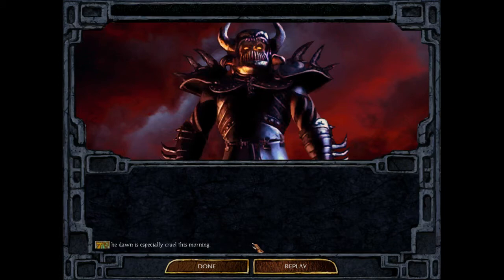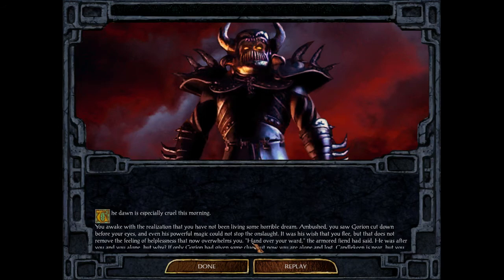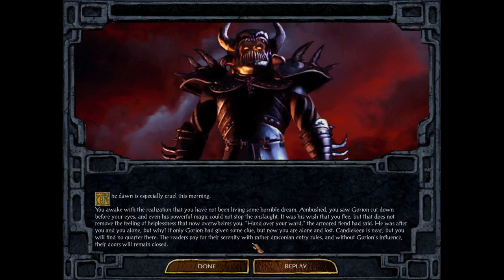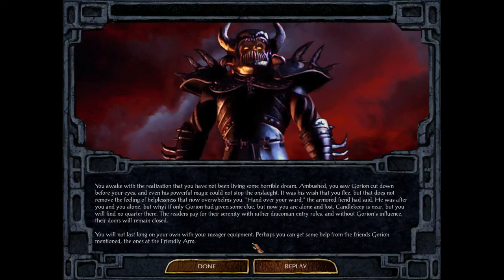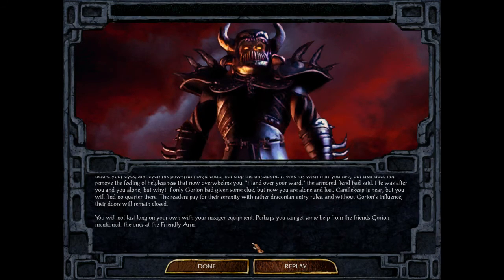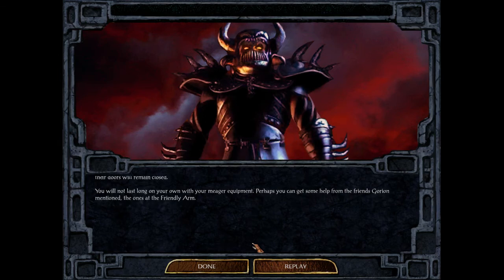Don't be afraid. Dawn is especially cruel this morning. You awake with the realization that you have not been living some horrible dream. Ambushed, you saw Gorion cut down before your eyes, and even his powerful magic could not stop the onslaught. It was his wish that you flee, but that does not remove the feeling of helplessness that now overwhelms you. Hand over your ward, the armored fiend had said. He was after you and you alone — but why? If only Gorion had given some clue. Now you are alone. Candlekeep is near, but you will find no quarter there. The readers pay for their serenity with rather draconian entry rules, and without Gorion's influence, their doors will remain closed. You will not last long on your own with your meager equipment. Perhaps you can get some help from the friends Gorion mentioned — the ones at the Friendly Arm.